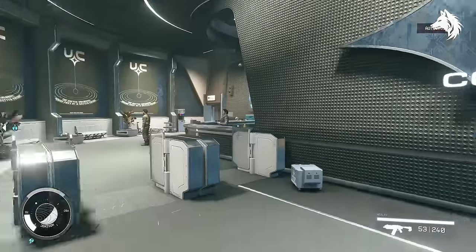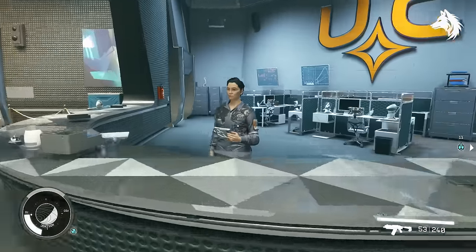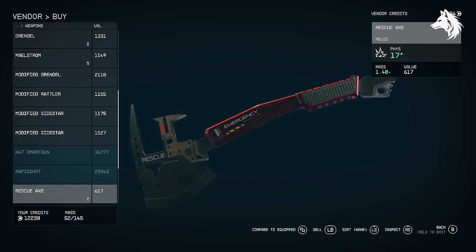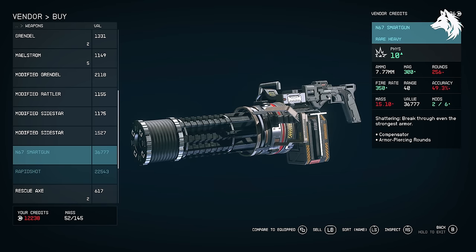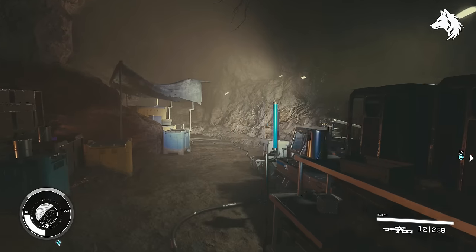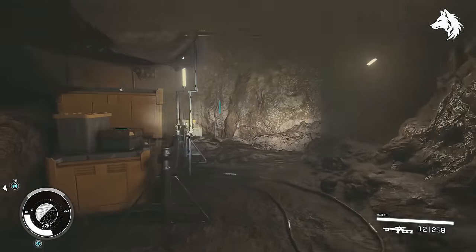The N67 Smart Pistol: to obtain this weapon you can visit the UC Distribution Store located in the Commercial District in New Atlantis. Astra Tamer is found in a chest in the Empty Nest, which is part of the game's fourth main mission.